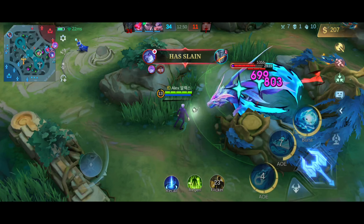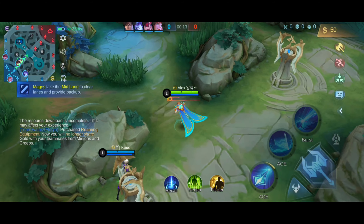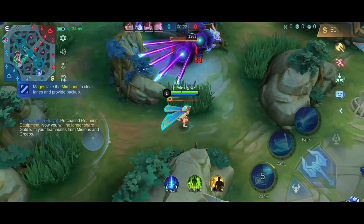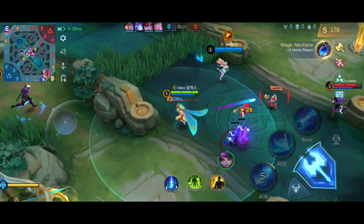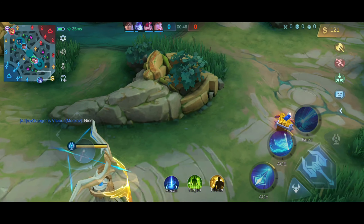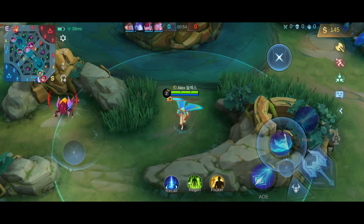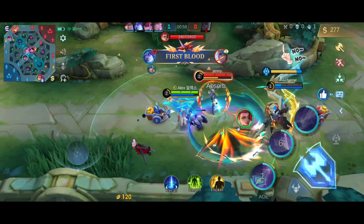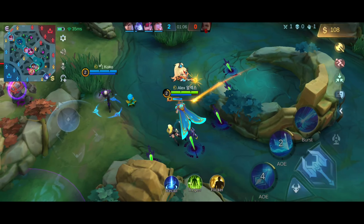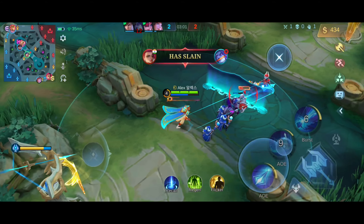During the start of the game, unlock your first skill first, as it's great for poking and clearing the minion wave. Remember, Xavier doesn't have mobility skills, so don't overextend when poking. For his battle spell, most people go for Flameshot, but I'd recommend Flicker or Sprint instead, as they help you escape sticky situations. If enemies have a lot of CC skills, you can also go for Purify. During the early game, rotate to the side lanes whenever possible, as rotating could greatly help your side laner, especially if you can successfully ambush the enemy.